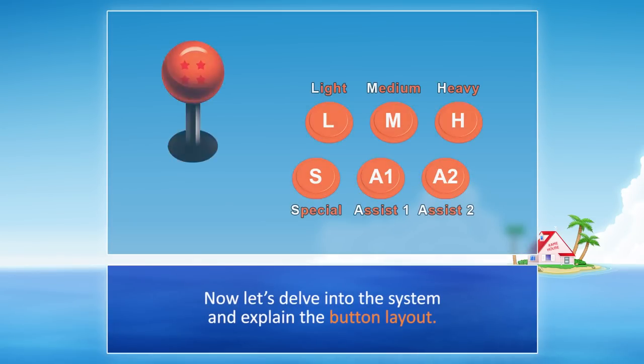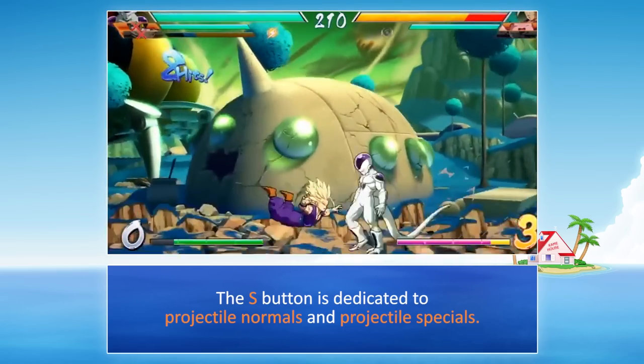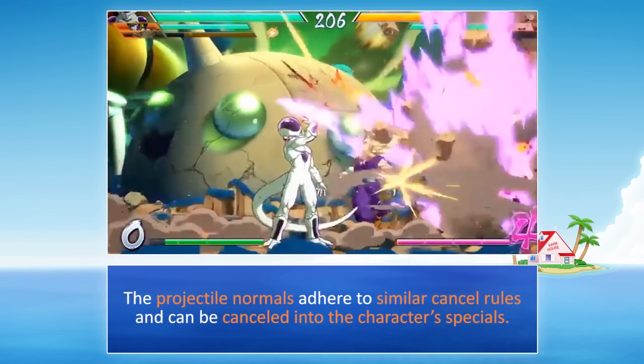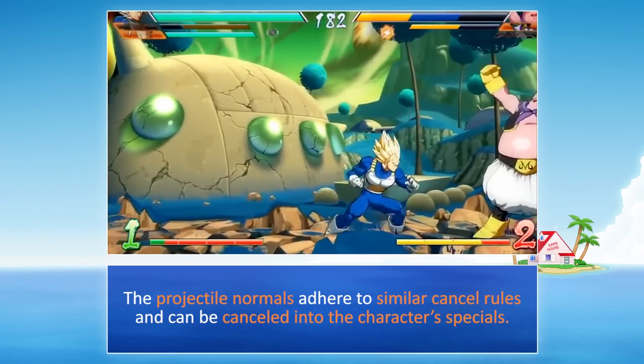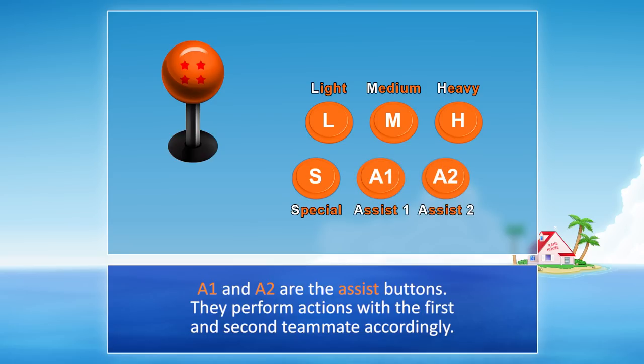Now let's delve into the system and explain the button layout. There are three basic attacks: Light, Medium, and Heavy — they can cancel into each other. The S button is dedicated to projectile normals and projectile specials. The projectile normals adhere to similar cancel rules and can be cancelled into the character's specials. A1 and A2 are the assist buttons, performing actions with the first and second teammate accordingly.